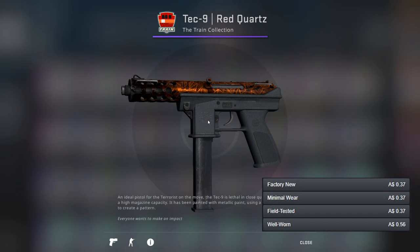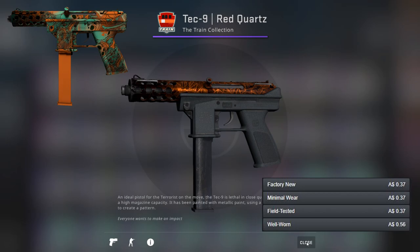For the Tec-9 I've gone for the Red Quartz — it's clearly orange so I'm not really sure why it's called the Red Quartz, but that's its name. For the better gun I've gone for the Toxic, which isn't even that much more expensive, so feel free to go for that one.